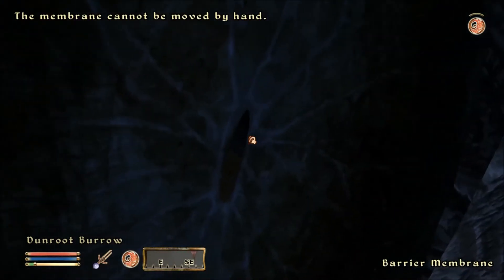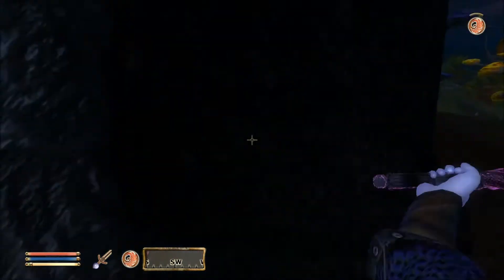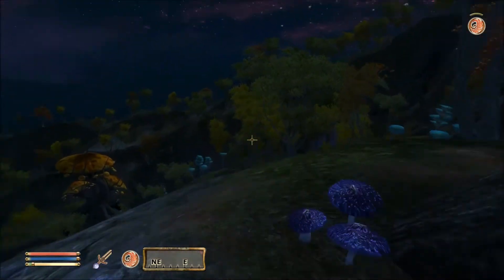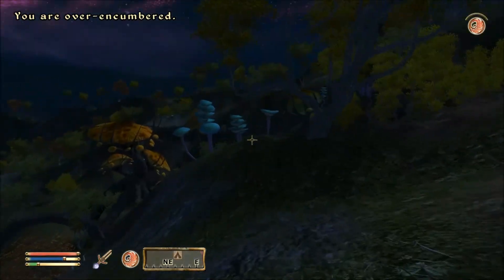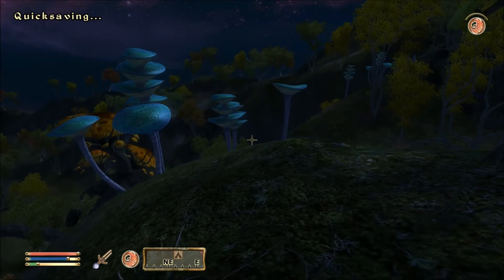The membrane cannot be moved by hand. Well, this is obviously something we come back to down the line. I don't need to wear my amulet of disintegration to get through, do I? It's not going to end well. Oh, we have a camp — we're going to quick save. Quick save, thank you.